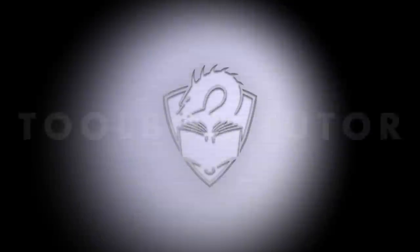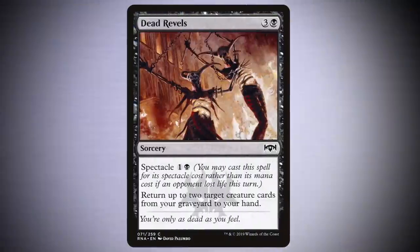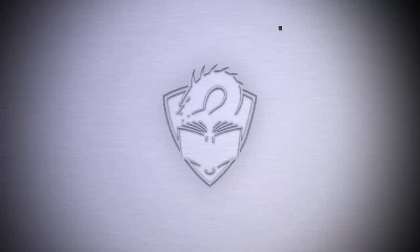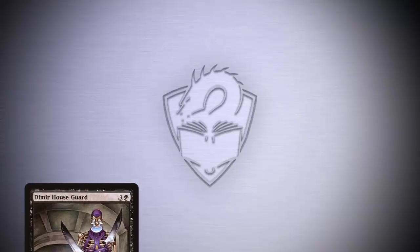The beauty of Dimir Houseguard is that it's so, so easy to reuse. As a creature, there are countless ways to bring it back to your hand to use again. And if you do have it in play and someone tries to exile it, just activate the regenerate ability by sacrificing the Dimir Houseguard. While it won't regenerate itself as it won't be there, it'll still escape the removal and end up in your graveyard instead of in exile. Nice trick.